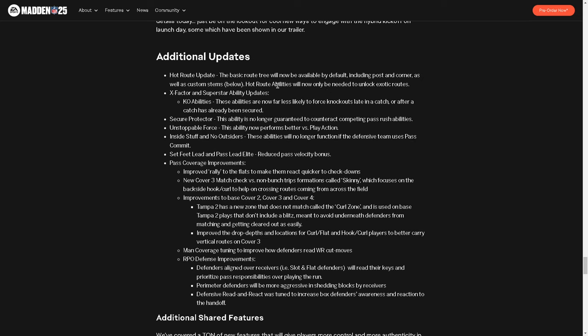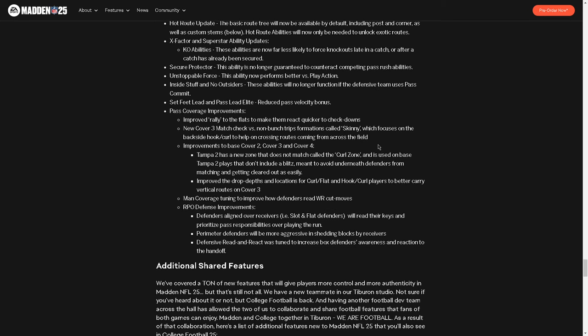The KO ability has changed — these abilities are now far less likely to force knockouts, which I don't really like because this was one of the main things you could do to play better defense, and offense didn't need to get better. Secure Protector is no longer guaranteed to counteract pass rushing abilities, so they nerfed Secure Pro. Unstoppable Force performs better versus play action, which I don't like either. There are also reductions to pass velocity bonus, set feet lead pass, and lead elite — the reduced velocity is a good change overall.